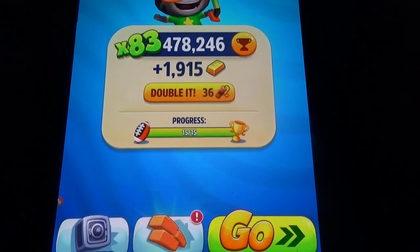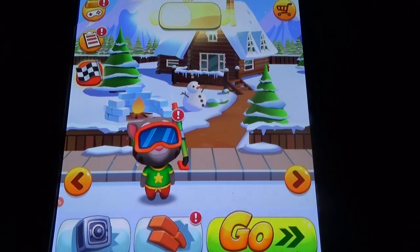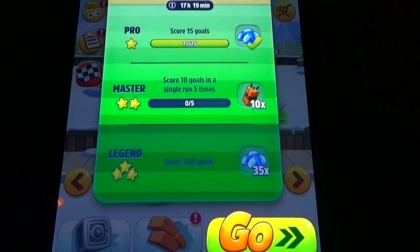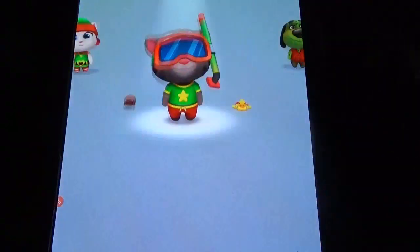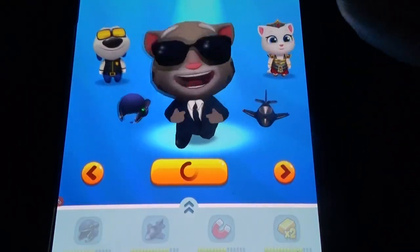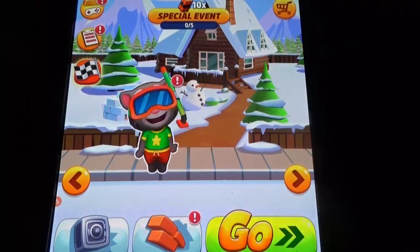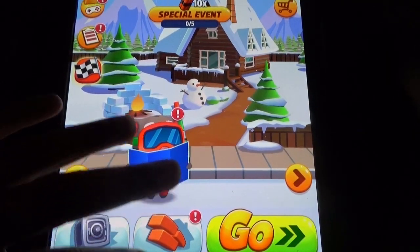If you finish 15 goals you'll get 3 diamonds, and if you score 10 goals in a single run 5 times you'll get 10 bombs. There are so many characters and missions here, including building side walls and everything. That's about Tom Gold Run.